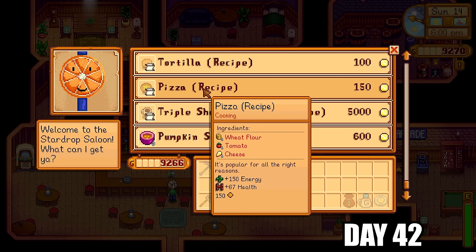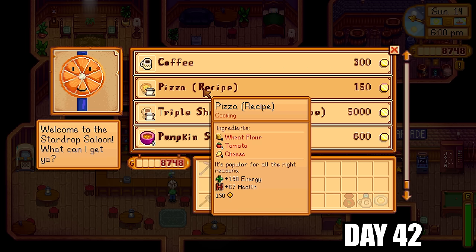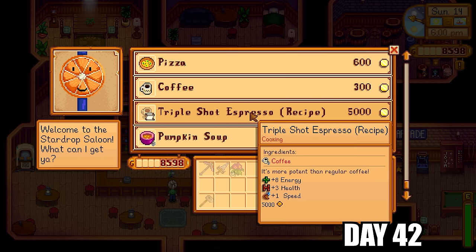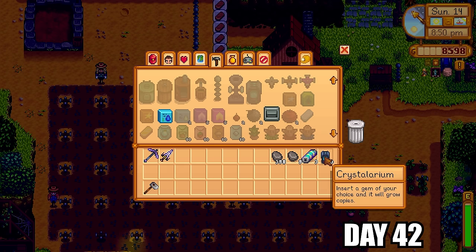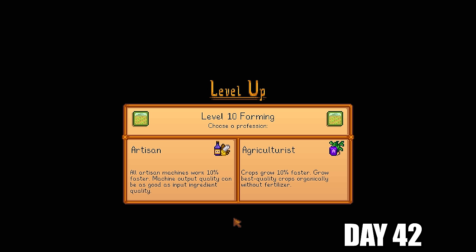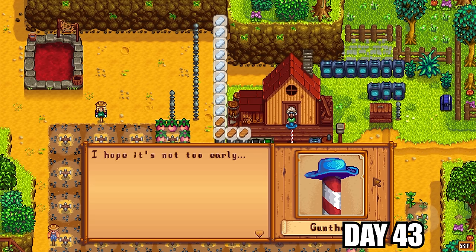I got the maki roll recipe off Gus — needed for a community center bundle and very easy to make. I purchased his other recipes too. With the resources I had I made 10 crystallariums and placed those on the farm. I finally got level 10 farming. Artisan was overhauled: all artisan machines work 10% faster and output quality can match input ingredient quality. But I went with Agriculturist — crops grow 10% faster and there's a chance to pull up iridium-quality crops without fertilizer. That's a game changer.